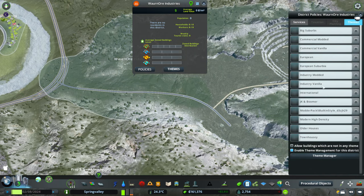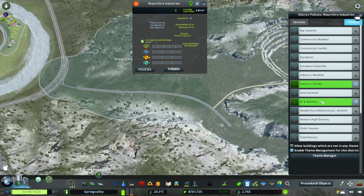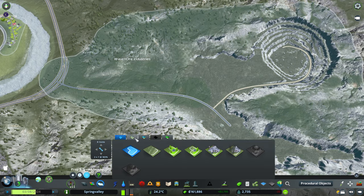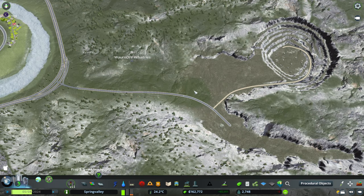For themes we are going to let this be the vanilla industry because we're going to do the zoned ore district. And we'll do some boomer homes, which is what I'm looking forward to the most. Then if we come down here we can click ore industry and put that in. I am ready to get this ball moving.